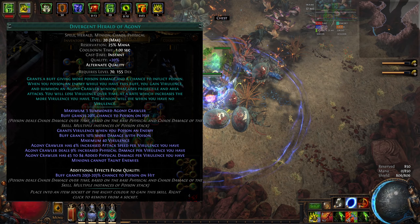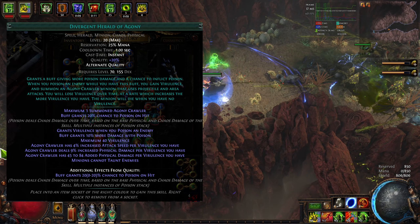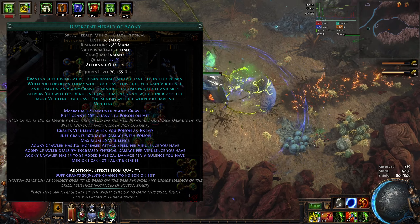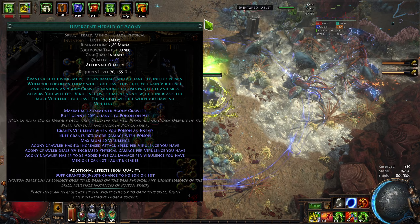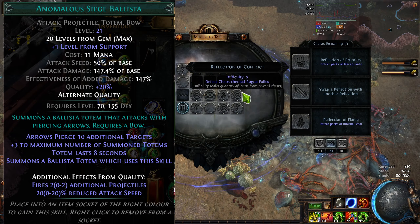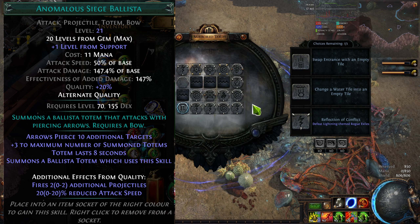If you're going to be using Herald of Agony anyway, I strongly recommend a Circle of Nostalgia. You can get some nice implicits like Attack Speed, plus Increased Chaos Damage while affected and Increased Chaos Res while affected, which makes it a lot easier to get to positive 80% Chaos Res. And yes — I'm using Anomalous Siege Ballista for the two additional projectiles, over Scourge Arrow Ballista.